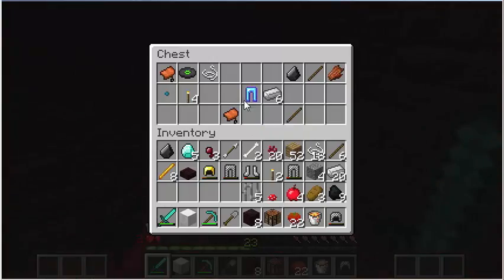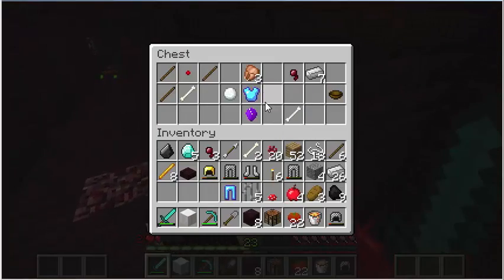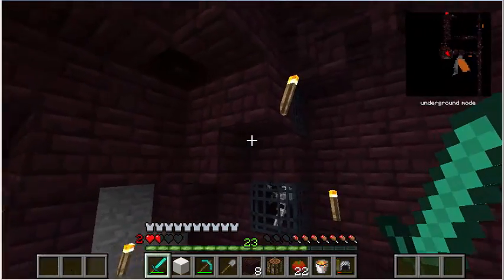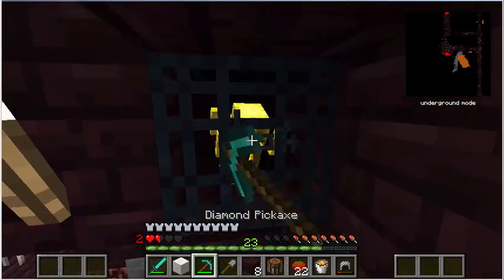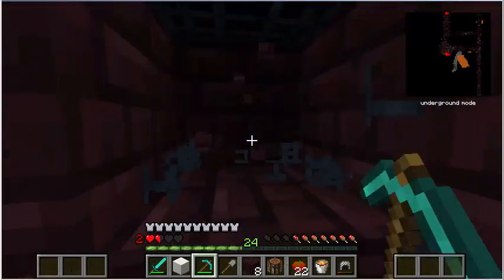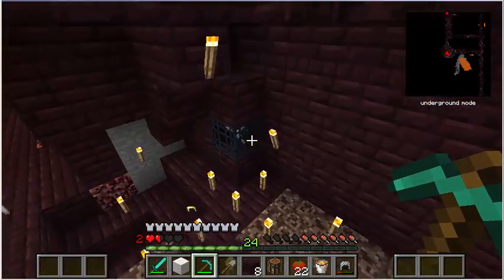Let's see what goodies are in here. Diamond pants — I like that. Another amethyst. A nice diamond — come on, really? Is there another spawner in here? Yes sir, oh man. No wonder it wasn't working. I did not see that spawner — I don't know where the cave spider one is, it's gotta be in there somewhere.